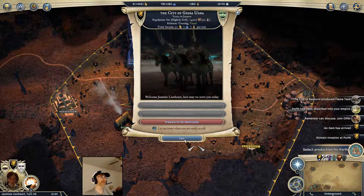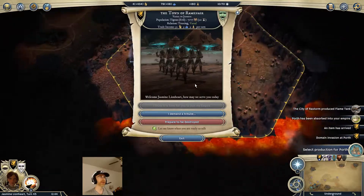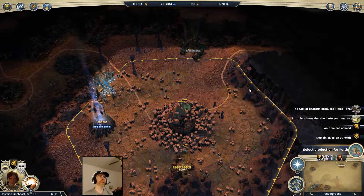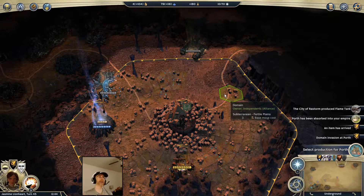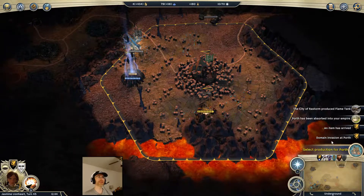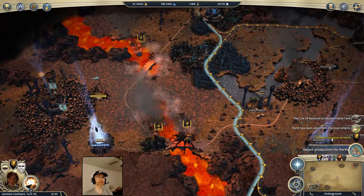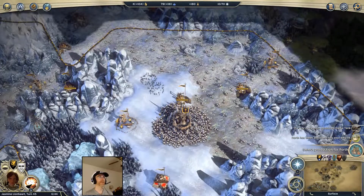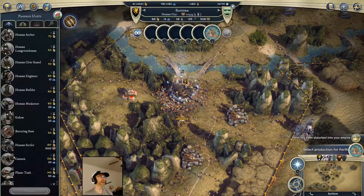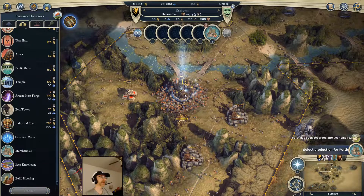I think I'm gonna tell most of these cities that are asking me every turn to join - I'm gonna have to start doing this. I don't really need them. I've got enough cities that can make enough units right now. All I need is the gold they're providing me, and leaving them as vassals is probably getting me more gold in the long run. Got the domain invasion - there's another flame tank done.